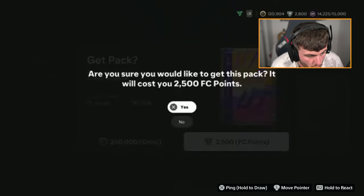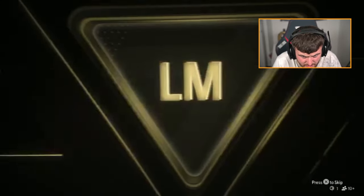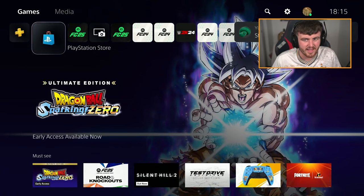Kai has got his store pack. It's an in-form walkout from the new Team of the Week — Sadio Mane! Not bad. This card looks all right, a cheeky little in-form Sadio Mane. Sadio Mane is the best player in the world. He's already 34k — that must be his max price range.